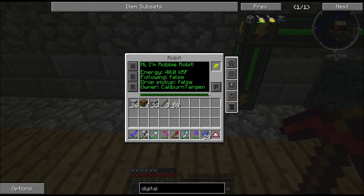R is rename the bot, and F is follow. It's not quite perfect, but it generally seems to do okay, though he can get stuck. So that's the home.